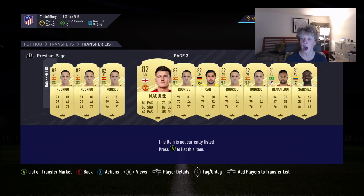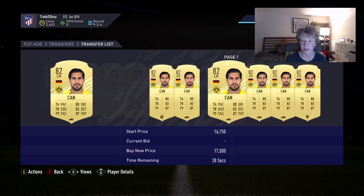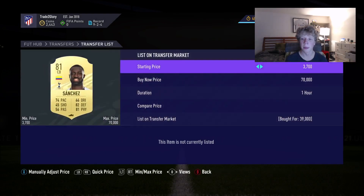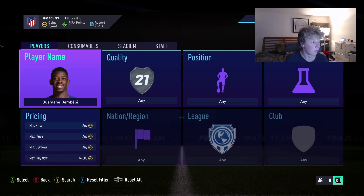I still have all my extinct players. I got Chon for about 14k, hoping to sell at 20. And I got Davinson Sanchez at 38k. Now let me bring you guys over to Footbin.